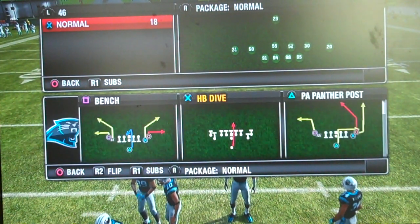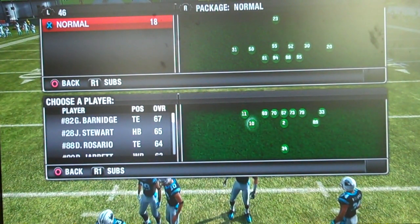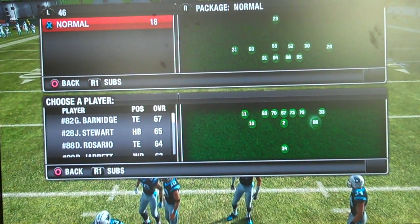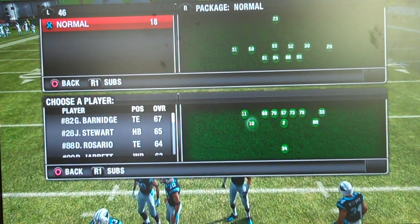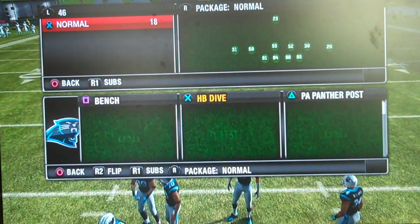We're always going to come out in the single back tight slots formation. A couple of housekeeping rules: we want our two fastest guys on the inside, so we have Armani Edwards and Steve Smith. The other two spots are whatever you have left and available on your depth chart.